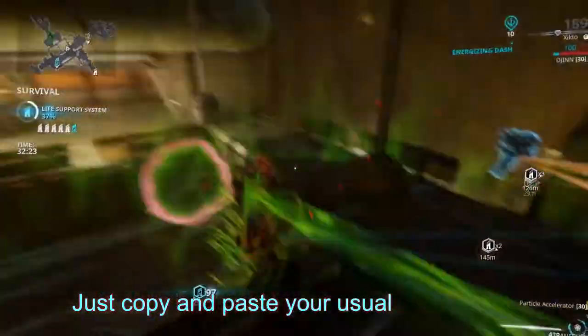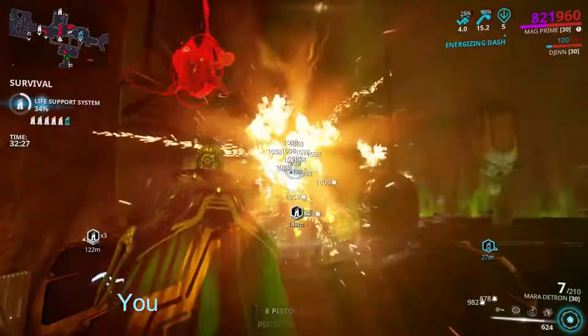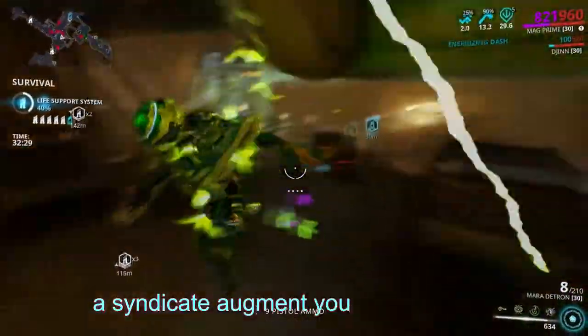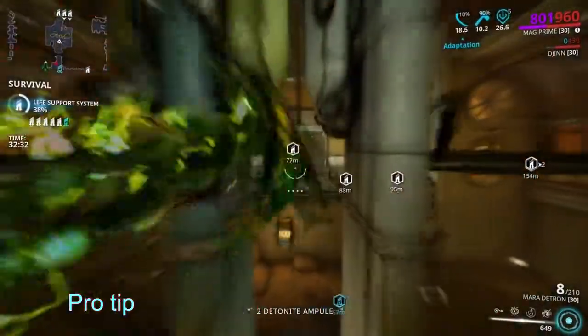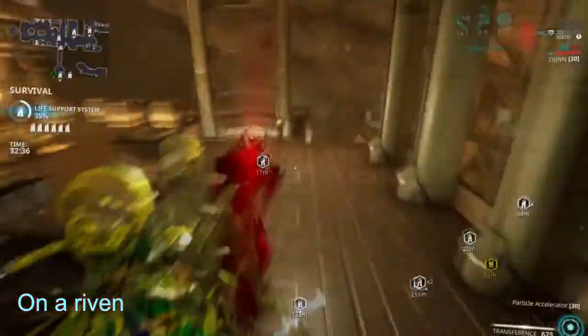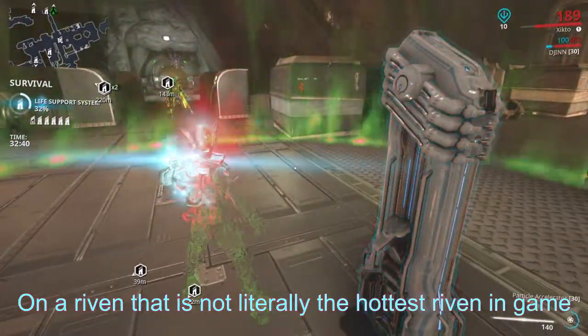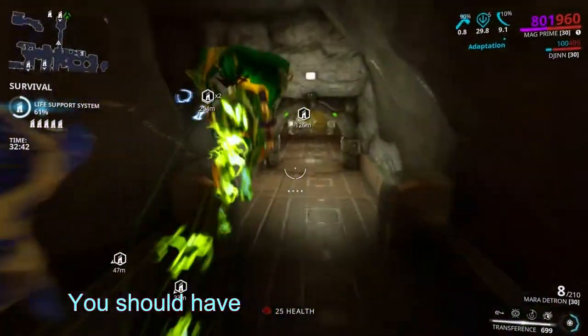For trade chat, just copy and paste your usual riven sales and it will be fine. Every now and then, have a quick look — you could catch someone wanting a syndicate augment you could provide, as not everyone pays attention to those. Pro tip: if you set 'PMO' (please make offer) on a riven that is not literally the hottest riven in game, then you're wasting your time. You should have prices. And don't be greedy.